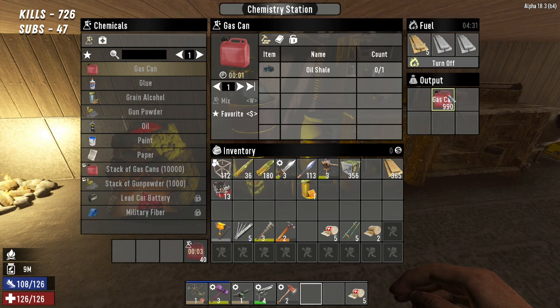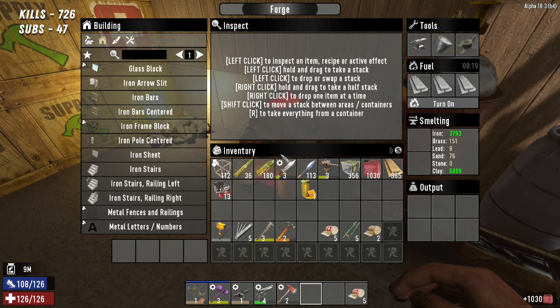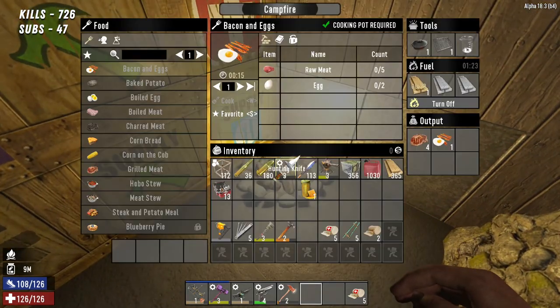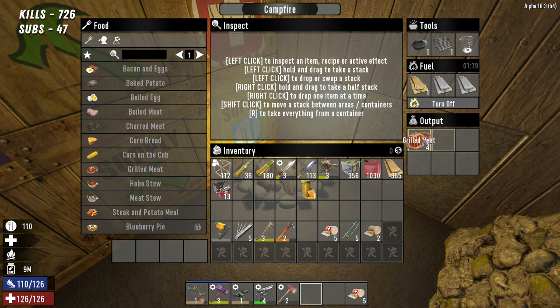We may as well make the duct tape too — we can make 115 duct tape, that'll keep us going for a while. It's 11 AM. I'll wait for that to finish and get that gas to take with me. Two, one — there we go, turn that off. We'll leave that going and just eat a bit more bacon and eggs. That should get us back up to full stamina.